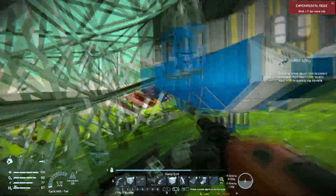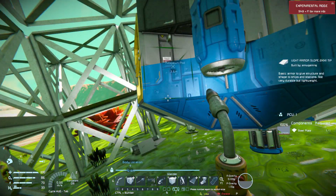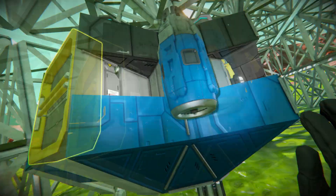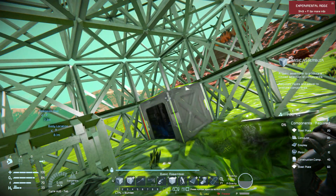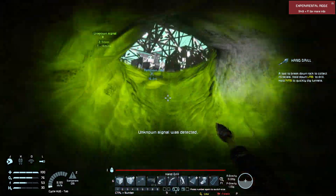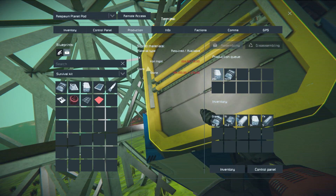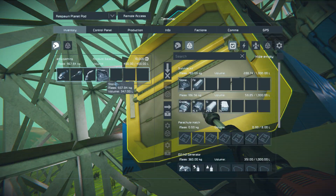Let's get this cargo container done first. What do we need for this? We need small steel tubes — can we actually build them? We can't. Oh no, we need an assembler, which means we have to build a turbine — basic assembler. We need 208 iron to build this many construction components. We have five iron in there. And it's raining.